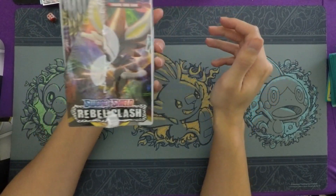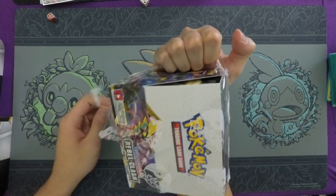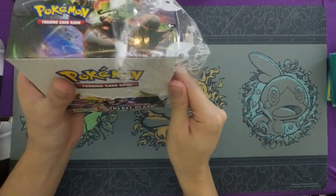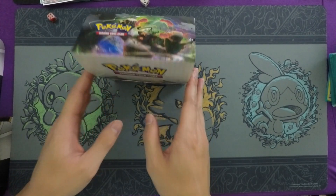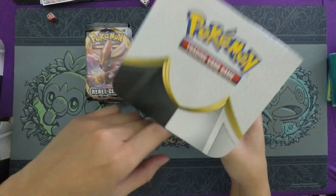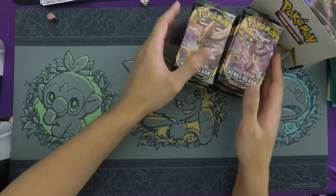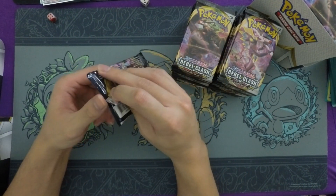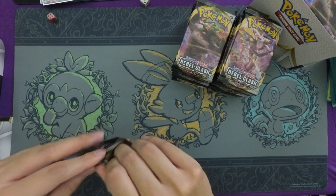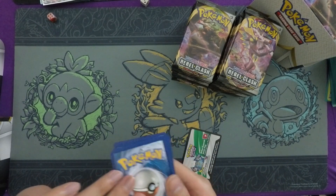Let's get this started — this is my very last Rebel Clash sealed booster box. I forgot to bring a garbage can in, so cleaning up these pack wrappers will be an adventure. This is my very last set of 36 packs. We're going to crack them open and see if we can get the coveted full art or rainbow. I'd personally prefer the full art Boss's Orders. This is the 12th box I'm opening — the last box in the second case.